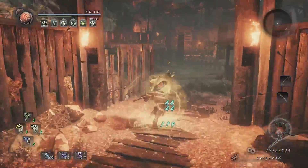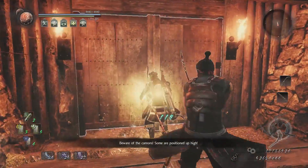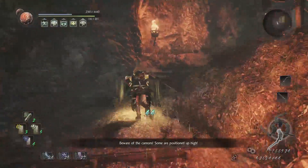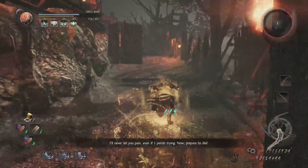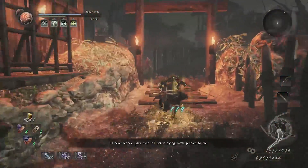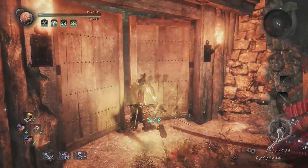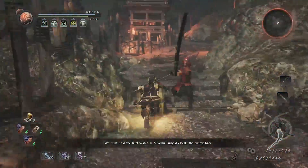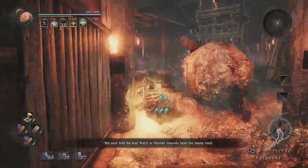Alright, so we have to run around here and get through this door. Watch out — just hold block here so that way he doesn't hurt you too badly. He got me a little bit, should be enough to get through. Kind of want to use an Elixir because this next one with the Odachi is going to hit me, but we'll see. Watch out for that attack — usually hits you. Watch out for the boulder.